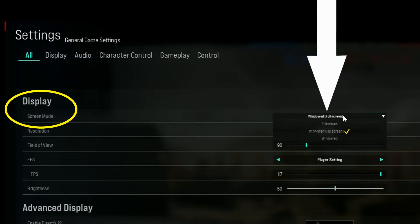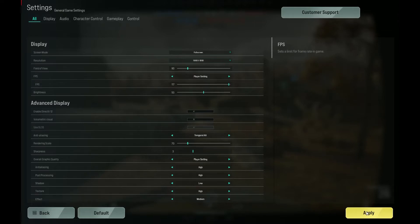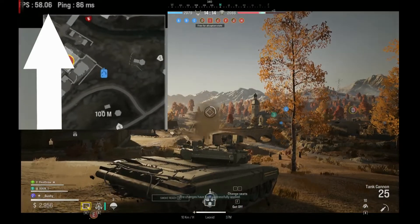If you are in Full Screen, select Windowed Full Screen, and if you're in Windowed Full Screen, select Full Screen. Confirm and apply, and you'll find your game will do a soft reset. Easy peasy, chaps, and you're back in the fight.